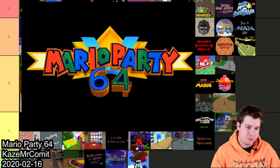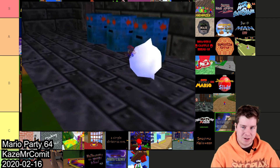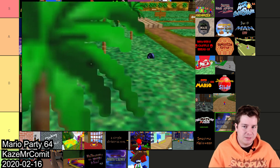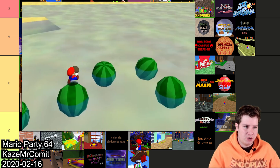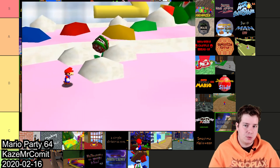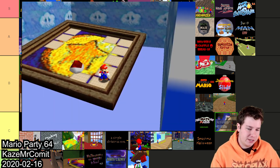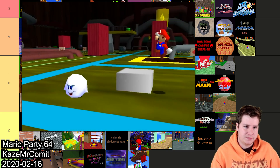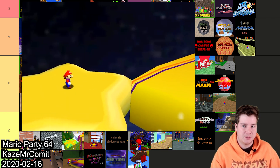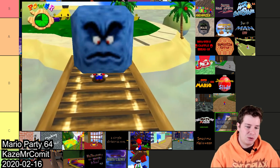Mario Party 64 — out of all the hacks I've played I've been on record saying this is my favorite hack of all time, and I'll say that right now. It combines Mario Party 1 with Mario 64 and just recreates the boards and everything so well. I actually just replayed this game for the second time on my channel recently. Mr. Comet did a fantastic job. If you're a fan of the original Mario Party and Super Mario 64 this is a must-play hack — it's so impressive seeing those originally 2D textures remade as a 3D environment. I gotta throw this one in S.